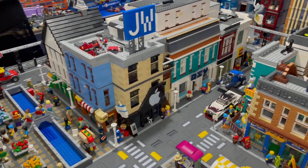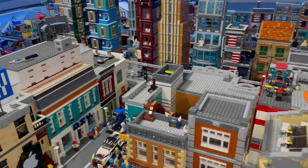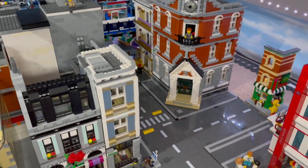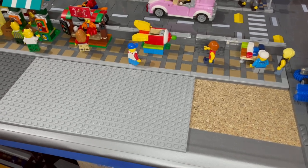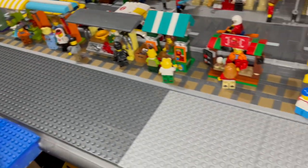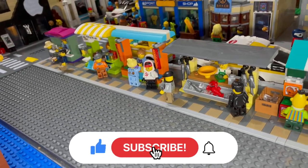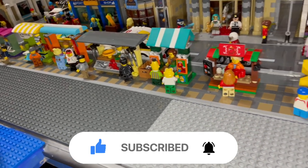Hello Lego fans, Jarv Bricks here with another update. It's going to be a long update as I haven't been up in the loft much recently due to work and other things getting in the way. One of the things I have done is created a lot of space along this strip here. I've got that little strip of market stalls and I've just spun them around to face this way, and the idea is I'm going to put some smaller buildings along there to make it a little bit of a market street.